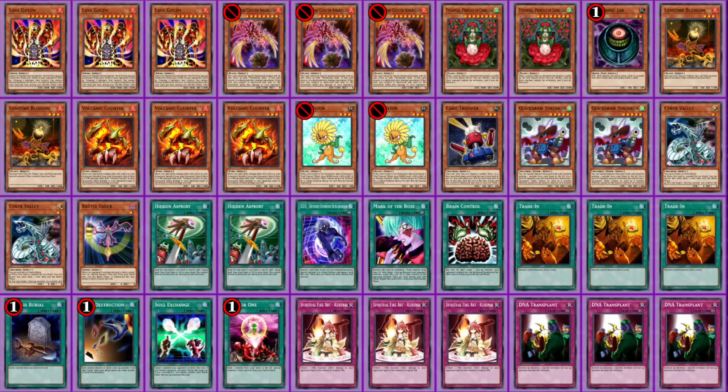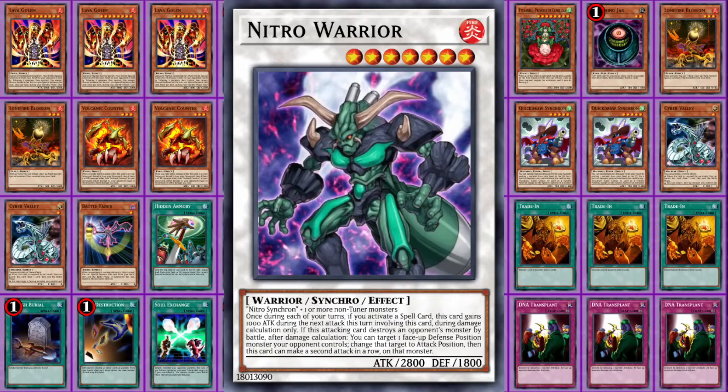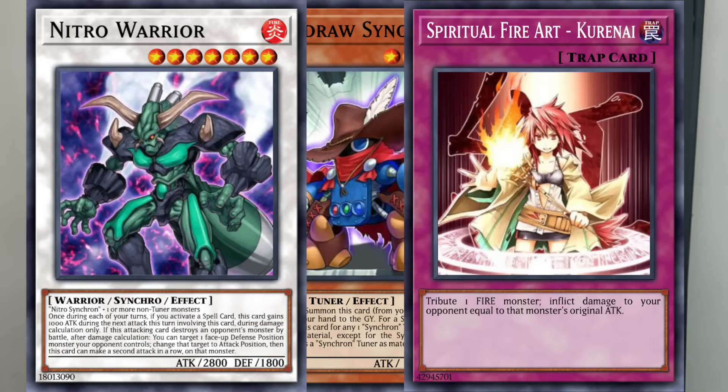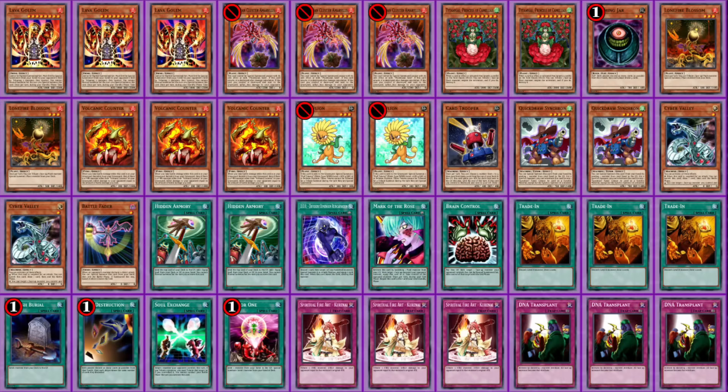Quick Draw is especially great in this list because Nitro Warrior is a Fire monster — it's just a Fire. So you can use Quick Draw and Dandelion to make a Nitro Warrior, attack your opponent for 2800, flip Spiritual Fire Art Kurenai and burn your opponent for 2800. The primary flaw in this deck is that DNA Transplant only combos with Spiritual Fire Art Kurenai — in every other instance the card does nothing. But it's Cursed Tech, so we have to play three copies. Let's get into the games.